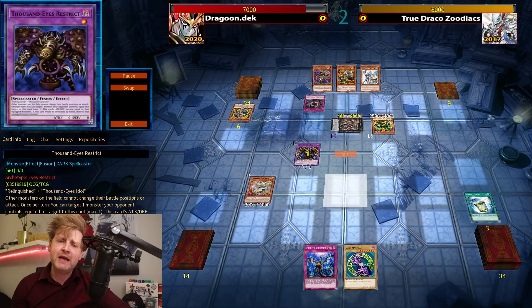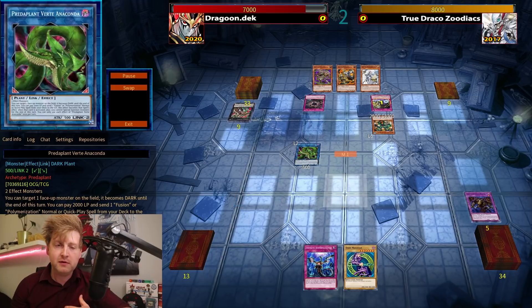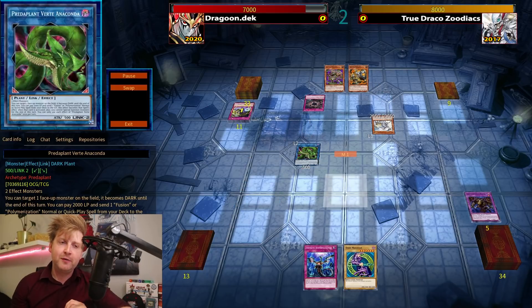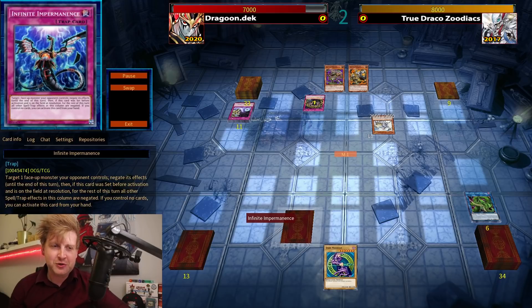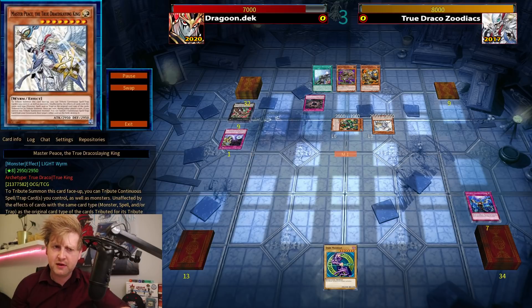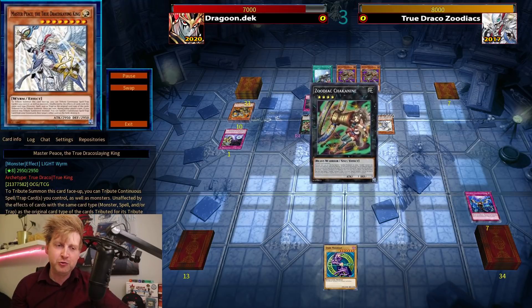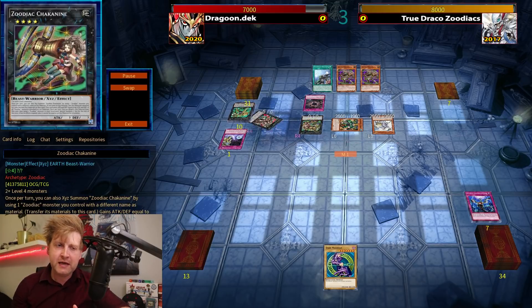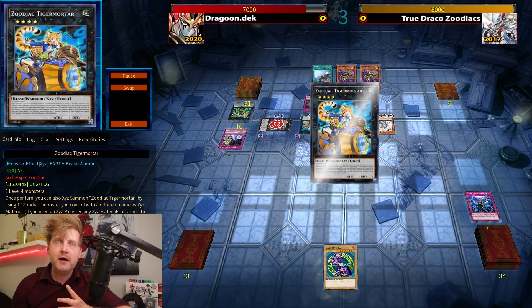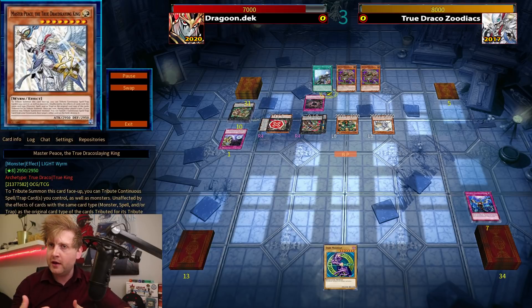I'm going second with the deck. Invoked is playing a lot of going-second cards, but the problem is a potential Dimensional Barrier could seal the deal early. There wasn't one this game. This game was recorded earlier this week alongside a lot of new Konami releases. It was a very odd game — I wasn't expecting the second True Draco summon.